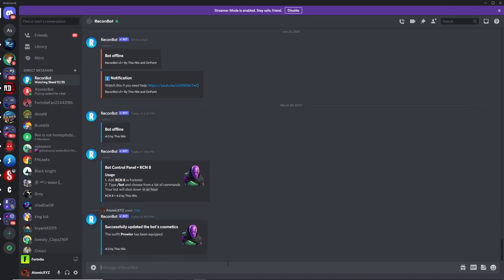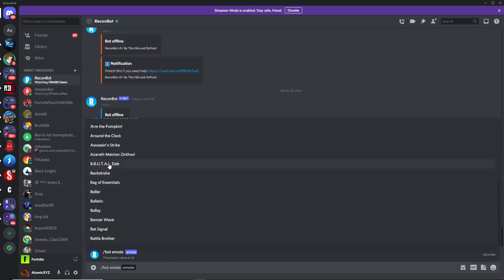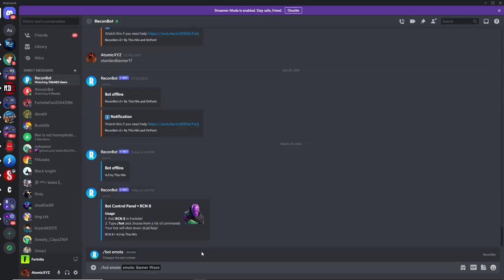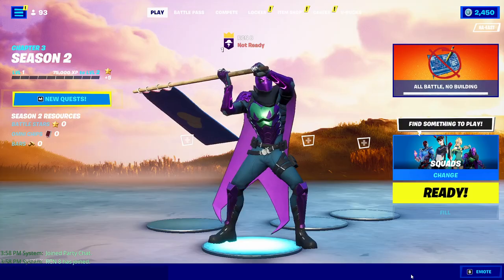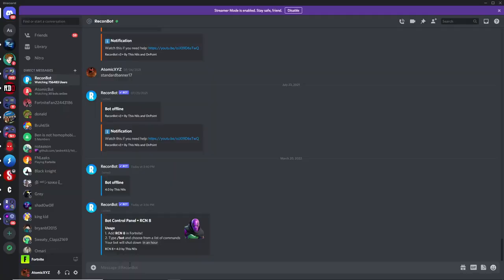The next thing people like to do is the emote command. If you do slash bot emote just like this, you can choose from any of the emotes you want. Click on one of them and if you head back over here you'll see that the emote is now playing on the bot.